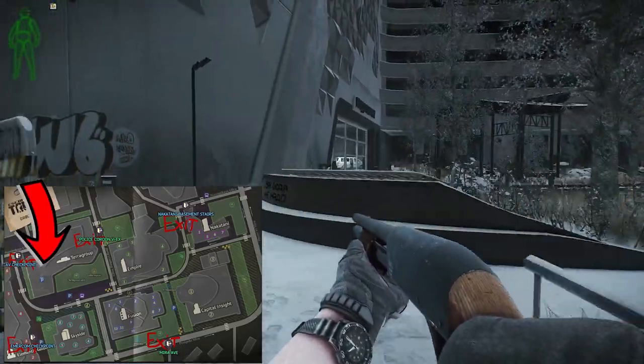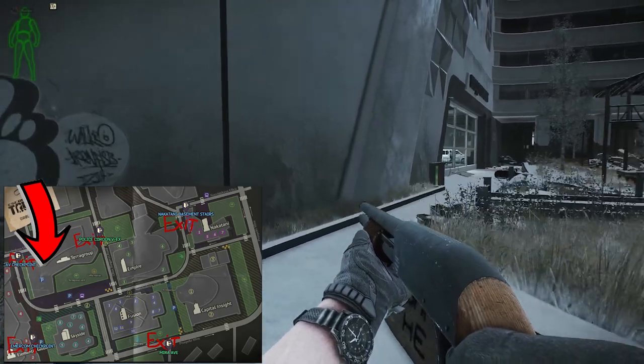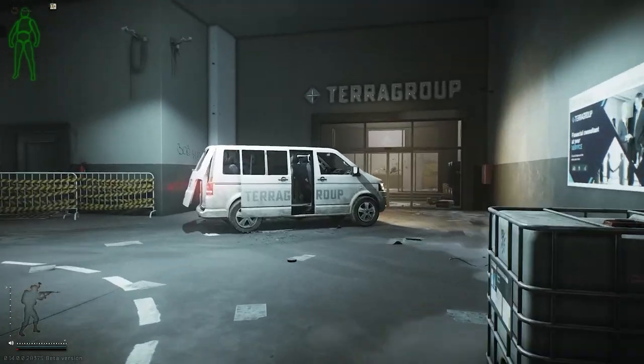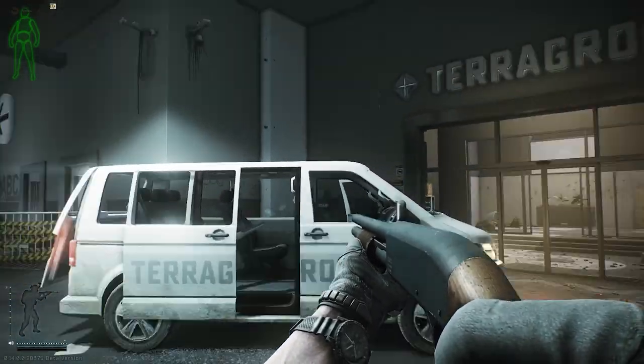The parking garage is on the left side of the building. As you enter the parking garage from the park, there is a white van with the Terra Group logo on the right. Once you approach the van, you've completed your first task.